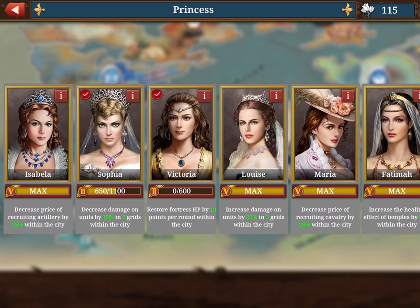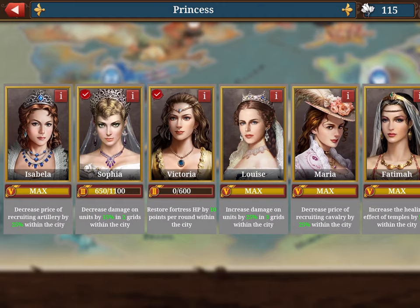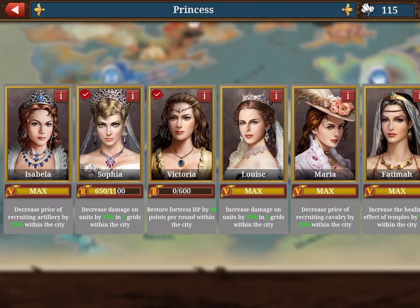The princesses start with basic abilities. If you give tulips, for example Sophia has 650 points out of 1,100. With extra tulips, once you maximize to 1,100, the decreased damage will improve from 15% to 20%, and more tulips will get it to 25%. Isabella on the left is already maxed at 25.